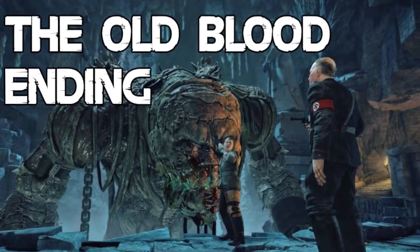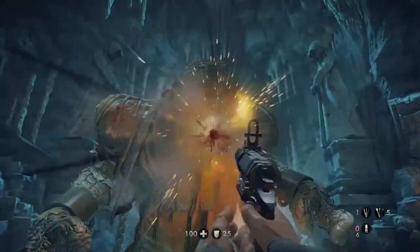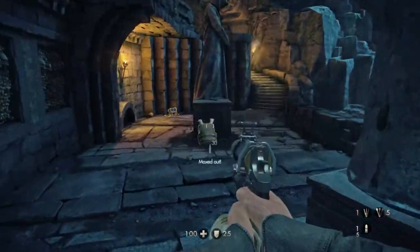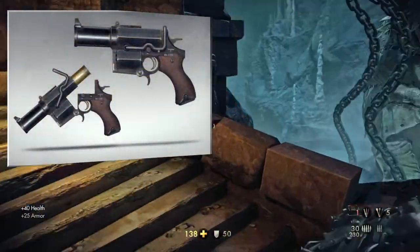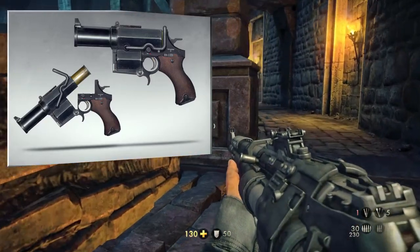A new thing you have to do is use the pistol to shoot the monster in his mouth, which is actually his weakest point. This pistol right here doesn't hold much ammunition — it's called the camp pistol, and it's the best one for this job.